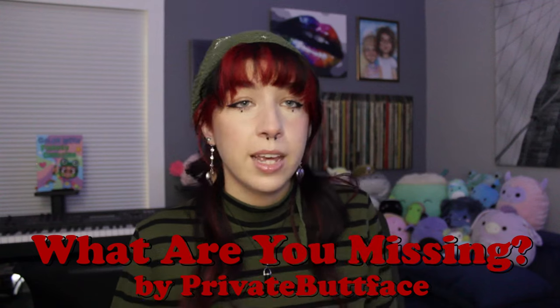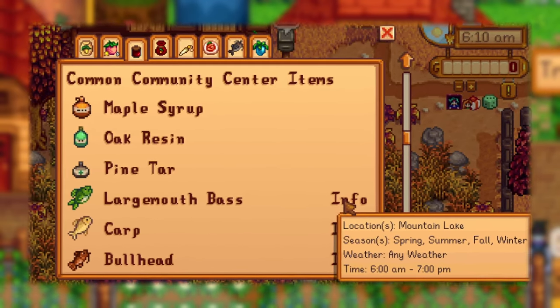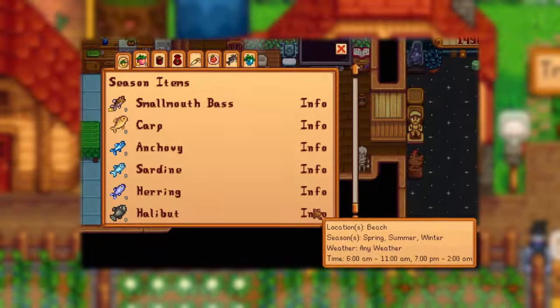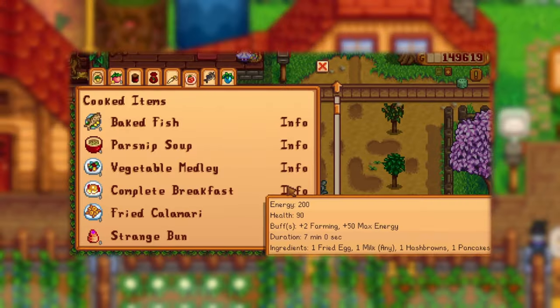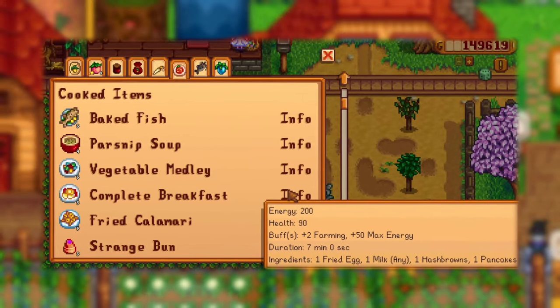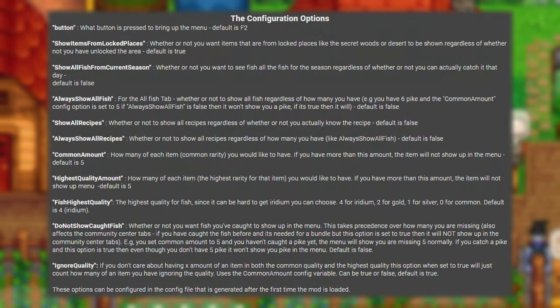We have a mod created by Private Buttface called What Are You Missing? It can sometimes be overwhelming to remember what you can find during specific seasons, days, and weather changes, so this mod aims to help you out. It was created with the intention of aiding the player in completing the community center and reducing the amount of times you have to look something up on the wiki, by telling you what items you're missing that are specific to a day or season and how to get them. It also tells you missing Queen of Sauce recipes. This mod is highly configurable with options to ignore item quality, show all recipes, do not show caught fish, and more.